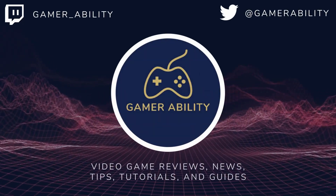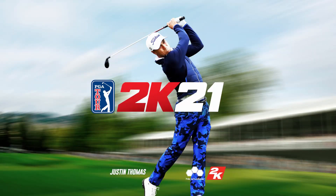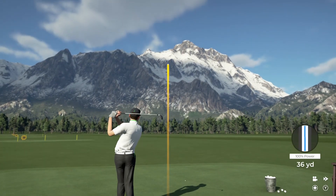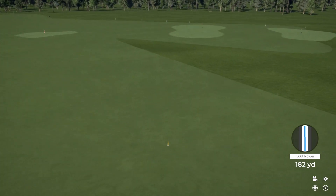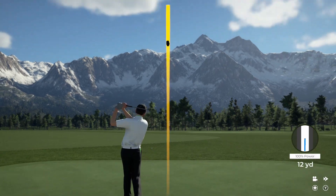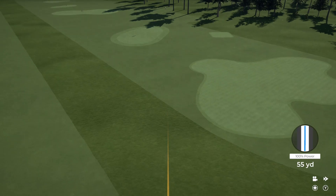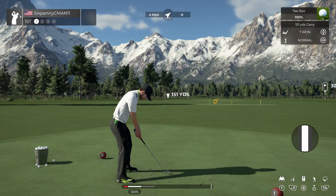Welcome to Gamer Ability. I'm your host Sixpenny, and in today's video I'm going to teach virtual golfers how to master the wind in PGA 2K21 with a systematic approach and actual numbers and calculations. This is part one of my wind tutorial series, focused on the wind's distance effect. Part two will focus on aiming in regards to the wind, and part three will combine elevation, lie percentages, and wind in an actual round. Stay tuned and enjoy.